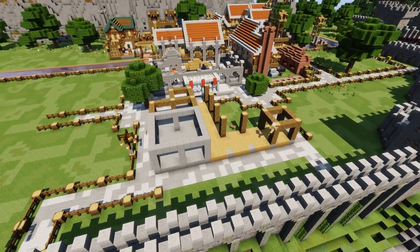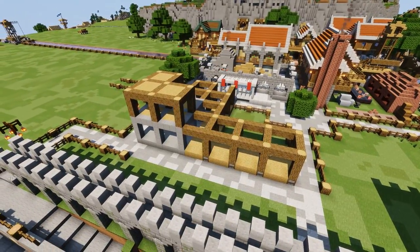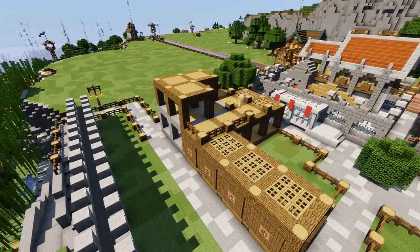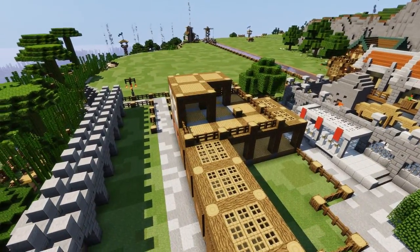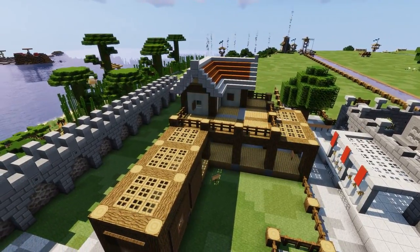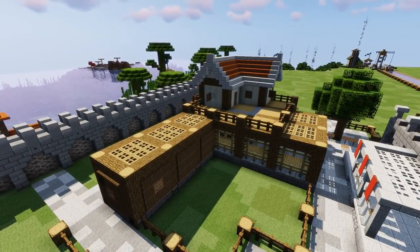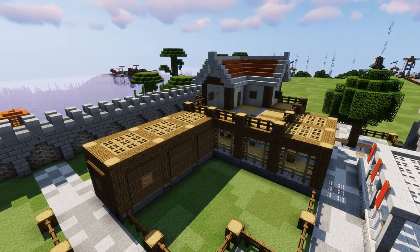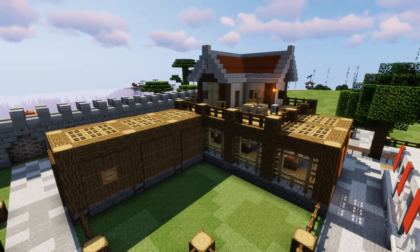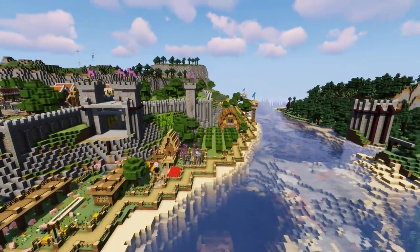This build is now going to be the Fletcher's house, somewhere where all the arrows would be made. It's kind of an L-shaped house, and this bit with the trap doors is kind of an arrow firing testing area. The Fletcher's house has a nice accommodation wing on the top, an area down below for a workshop, an upper workshop, and also a chimney.